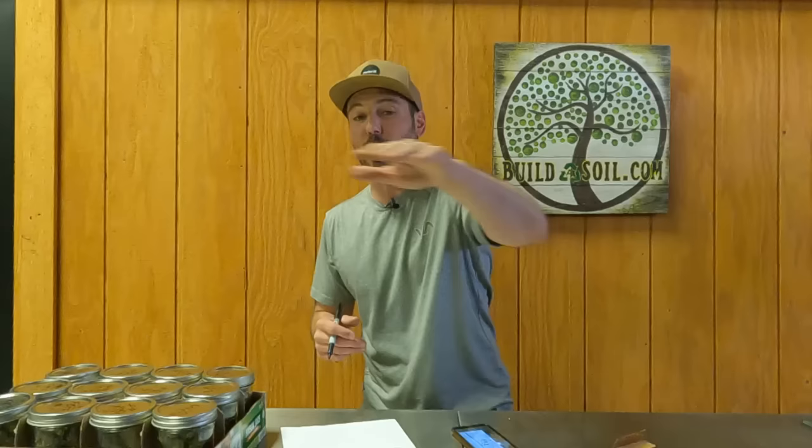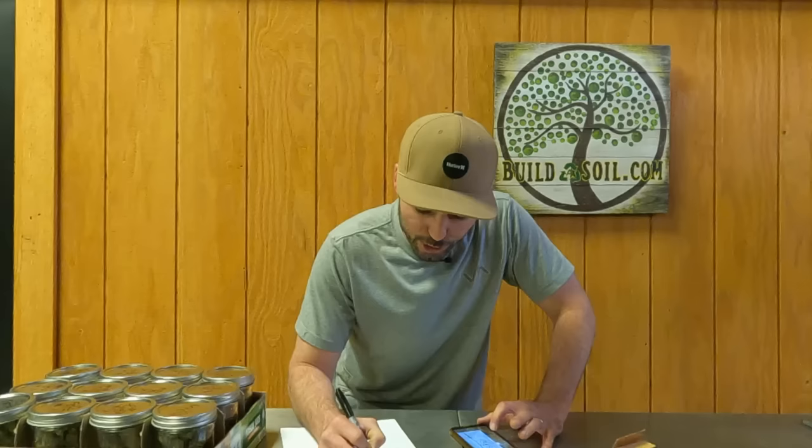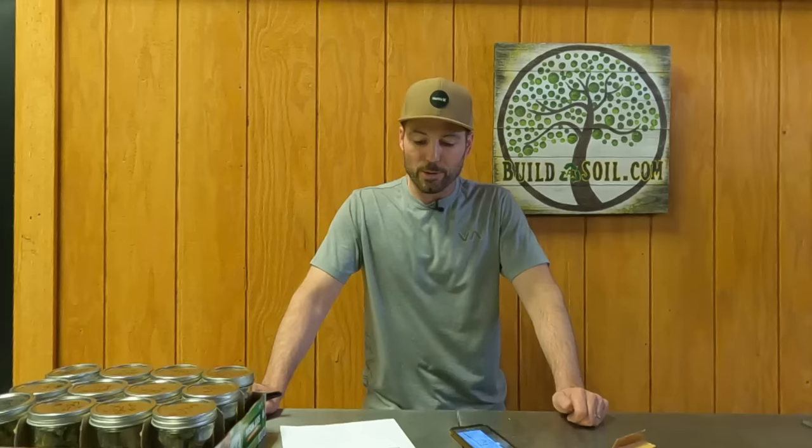Number one was 10.3 ounces — that was the one that stretched. It was in the back left and dominated the entire back area. The next one was the smallest, 2.7 ounces in the back right — it barely made it to the screen and got cannibalized by the other plants. Then the front one, number three, was 3.4 ounces. I trimmed that one a little better — that's probably a real number because it was my favorite, the purple one.